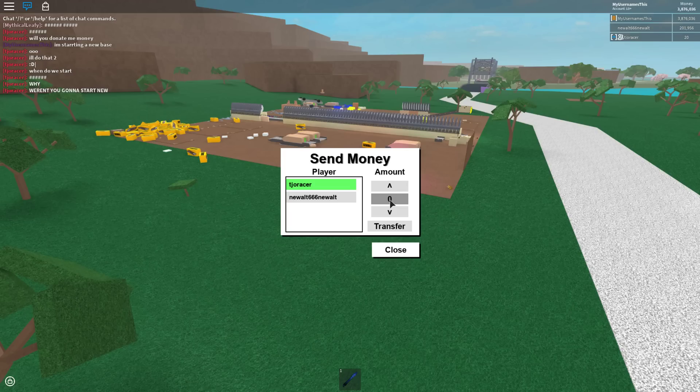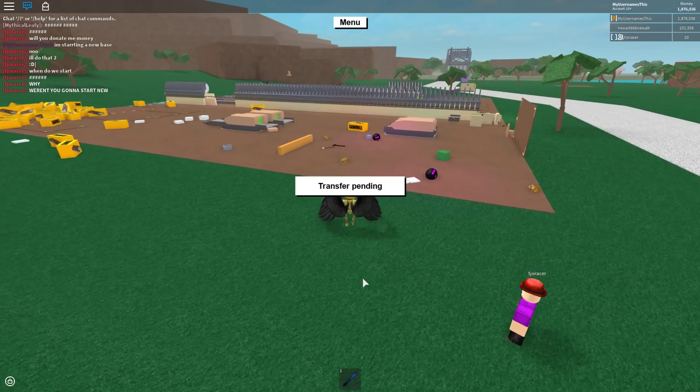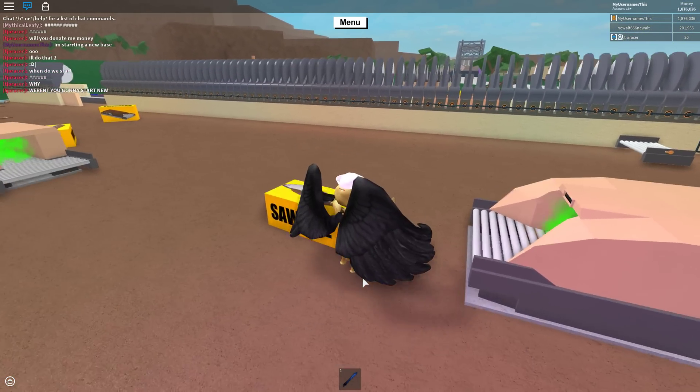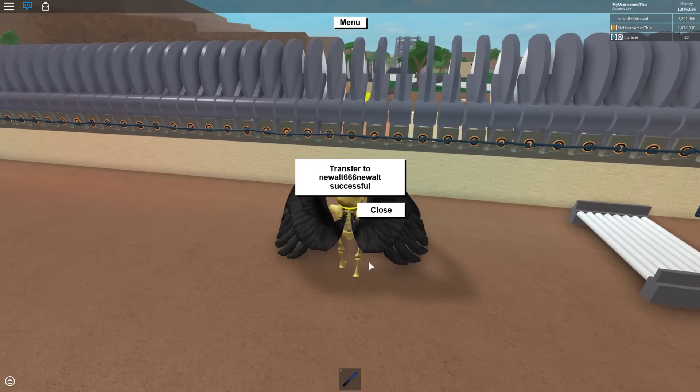Send the amount of money you need to the alt. Make sure you click on the alt — you don't want to send it to some random person by mistake. I'm going to send two million money: one, two, three, four. Let's transfer the money to the alt.